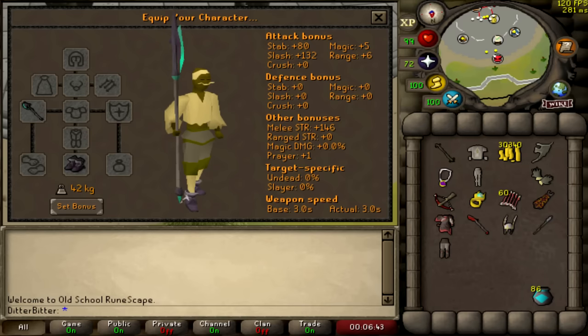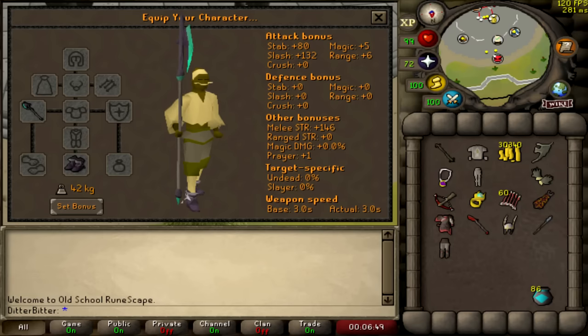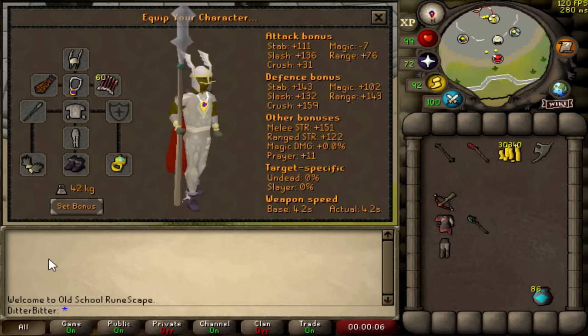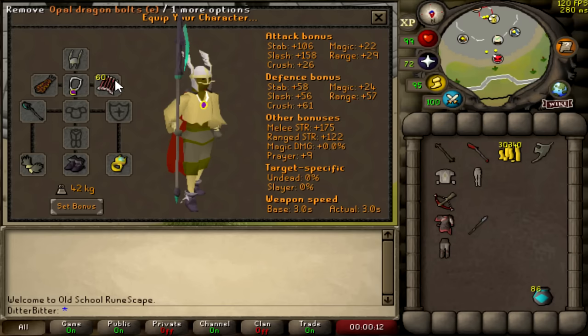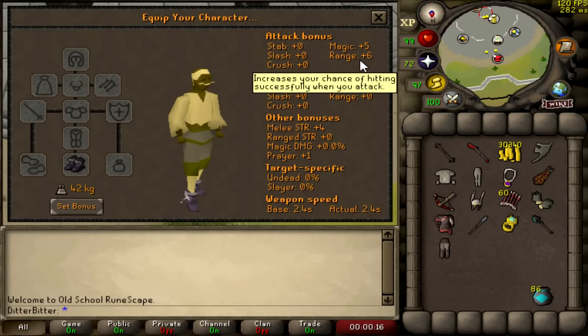Araxxor just got released on Old School RuneScape, and with that came some new items to test out PKing. The Noxious Halberd is a halberd-type weapon capable of venomating your opponent, and it attacks way faster with an attack speed of 5 ticks versus every other halberd having a 7 tick attack speed. The slash accuracy and strength bonus is so high that this might actually be a viable weapon to bring PKing once the value drops down a little.